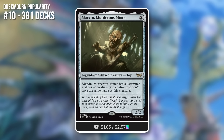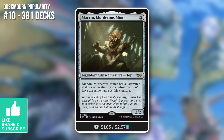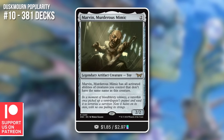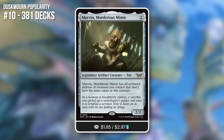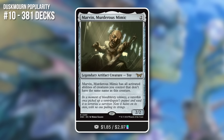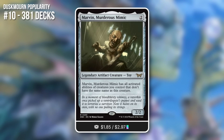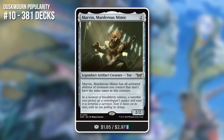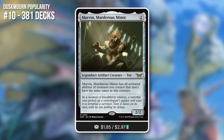We're actually going to start things off in reverse order. The 10th most popular commander of Duskmourn was Marvin Murderous Mimic — 381 decks to its name, which you might think isn't a lot. And yeah, we are pretty top-heavy with this list and things really jump up. But Marvin is a very unique one — it's one that I thought could have gone either way in terms of popularity.